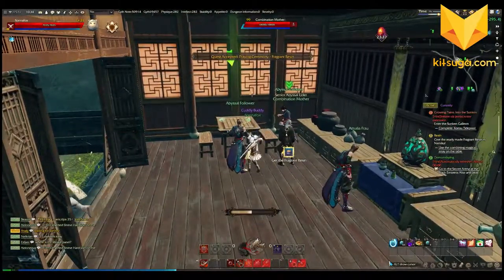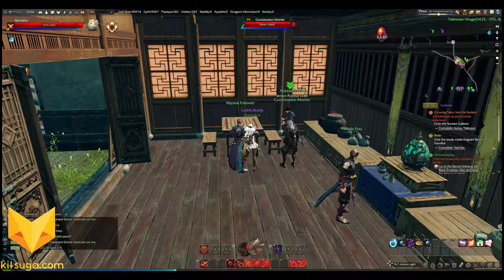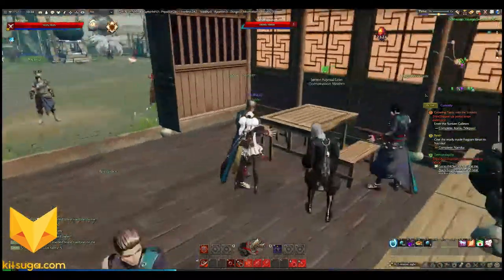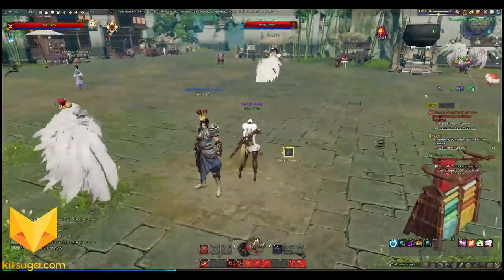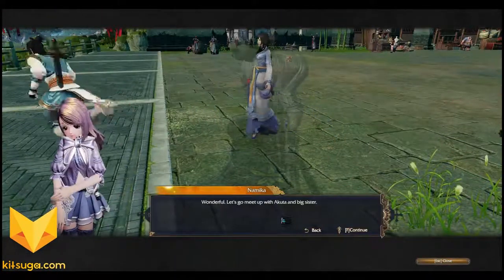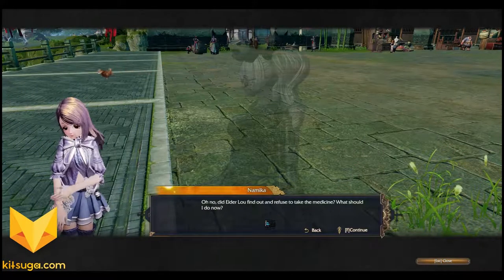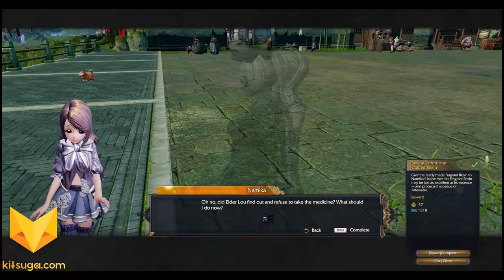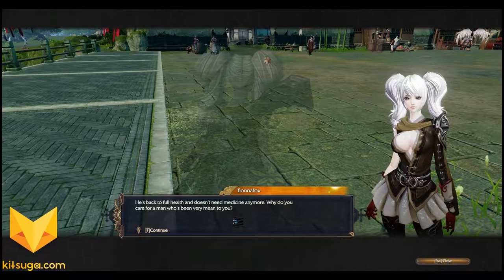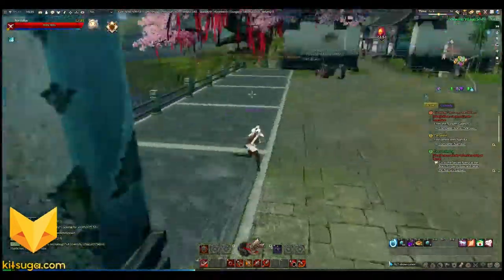Hopefully the catastrophe will happen because I want to fight something! I totally had the logo over the map the whole time — I'm going to move it to the bottom left corner. I got my abilities back and can shoot people now. I got the fragrant resin. 'Wonderful — let's go meet up with Akuta and Namika.' 'Here's the refund from the thatched cottage.' 'Elder Lau found out and refused to take the medicine — he's back to full health and doesn't need it anymore.'